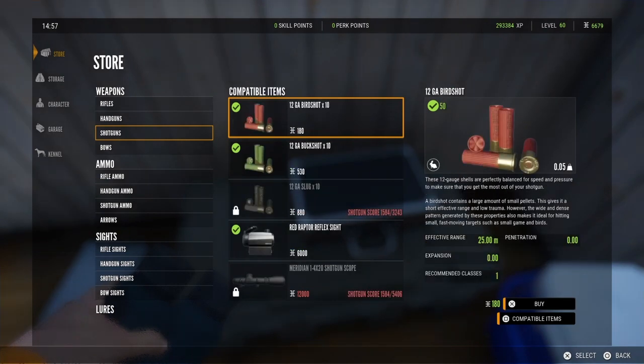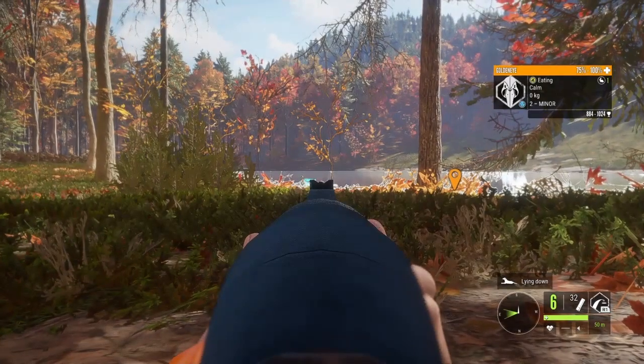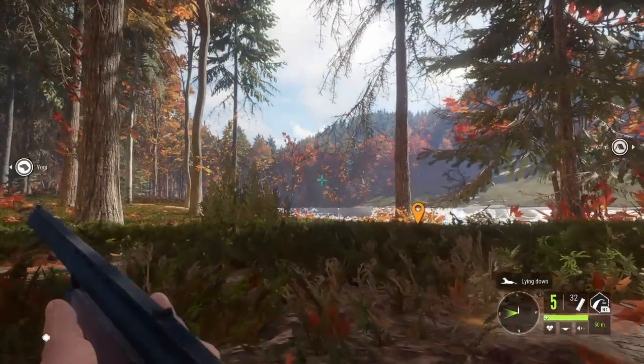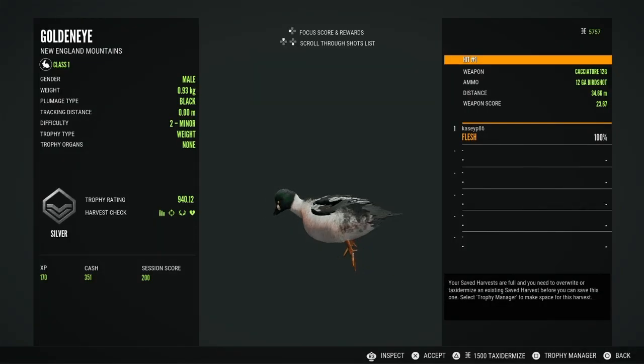For some reason I've just been wanting this gun forever. I don't have enough for the shotgun scope yet, but the red dot sight works just as good. Here I'm trying it out first without the scope on this little goldeneye. I am really loving this gun — I had a feeling it'd be my favorite shotgun and it is. And here he is — he is just a silver.